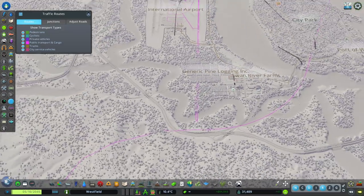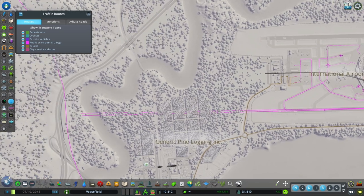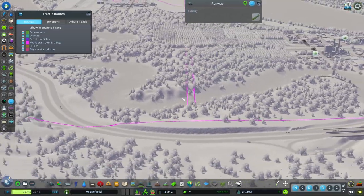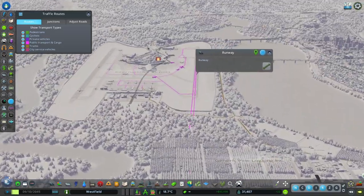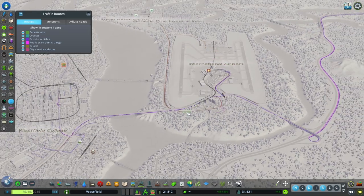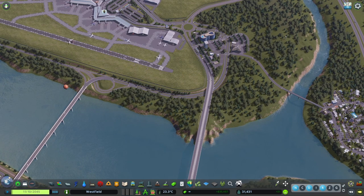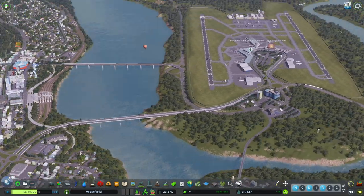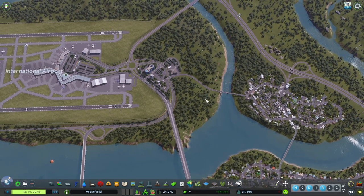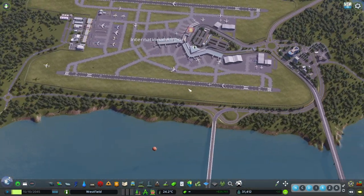Moving on to my biggest issue with the new and improved plane AI from the Airports DLC: every runway seems to only have one point where it connects to the plane paths. So planes landing will go to this point and travel down the length of the runway, then make a turn and land. It usually works better because landing has been improved - they have a fixed approach distance before the runway start - but it's still extremely unrealistic.